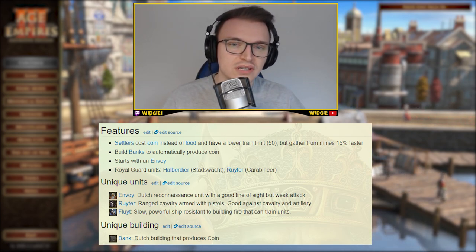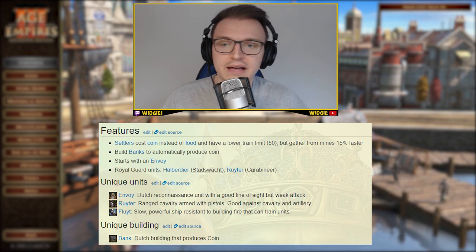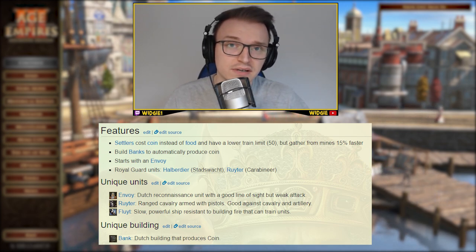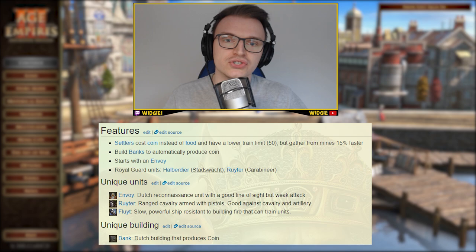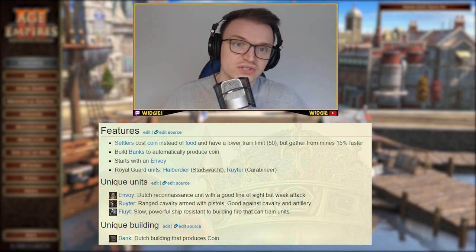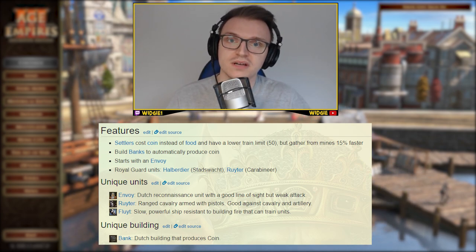The Ruyter is your anti-cavalry unit — a ranged cavalry unit armed with pistols, good against cavalry and artillery. Just want to stress the 'good against artillery' point: they sort of are and they sort of aren't. They have bonus damage against artillery, but artillery have quite high ranged resistance, so shooting down artillery with Ruyters will take a long time. In some situations it's best to put them in melee mode, which is unusual but can work.